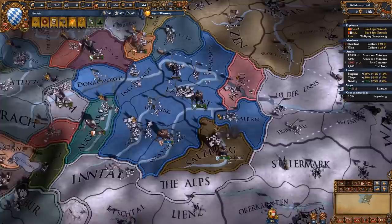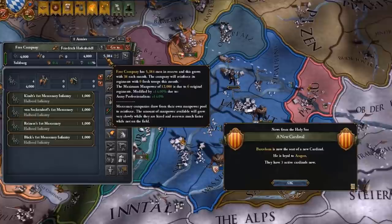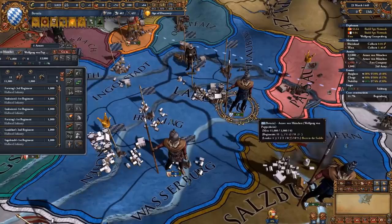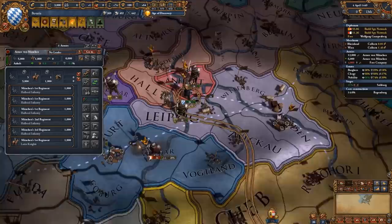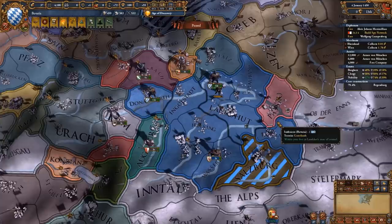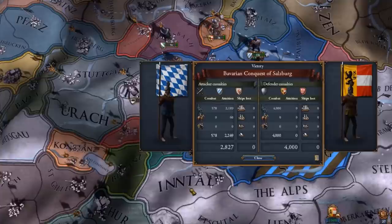Remember to use the Free Company when sieging down forts - capital forts only need 3,000 units so the Free Company at the very start is absolutely perfect for that. That means you only waste the manpower from the Free Company's pool, not your actual country's manpower pool. It is now time to peace out Salzburg as well, and no coalition whatsoever. We are increasing our crown lands with each province we take for the greater Bavarian nation.